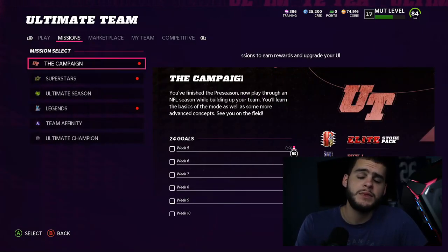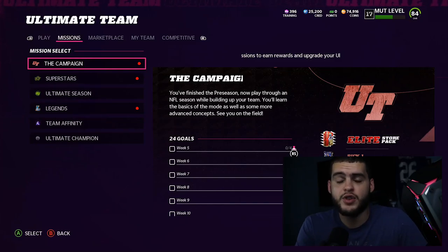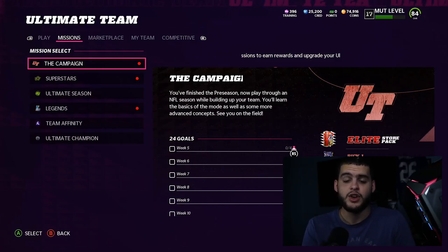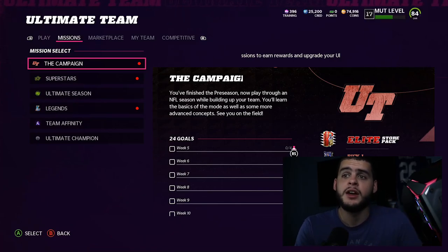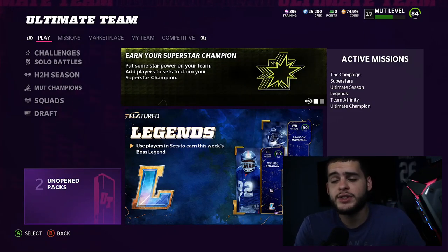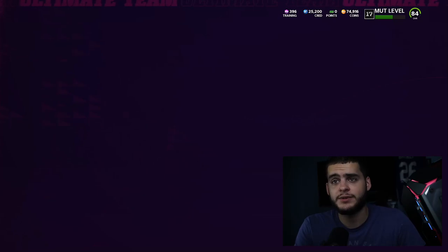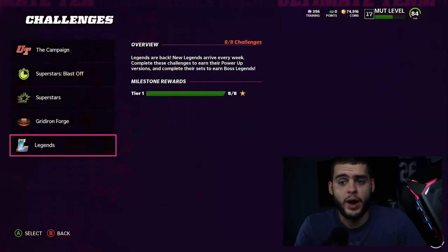My first tip for a no money spend team: always leverage the missions tab. You've got to juice the game — get everything out of it that you possibly can. You cannot leave one stone unturned. When you're no money spend, if there's a free player, free power-ups, or free coins to be gotten, you do them. For example, come over to Legends and do every solo.